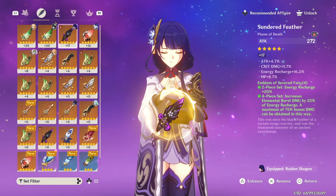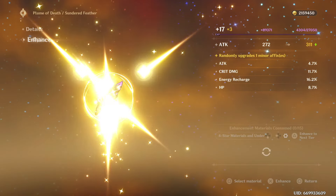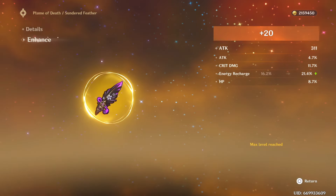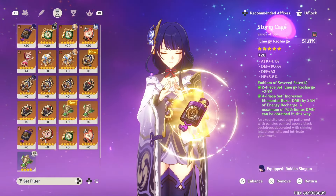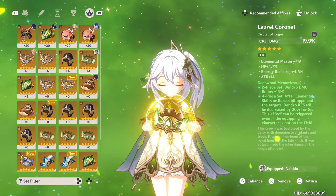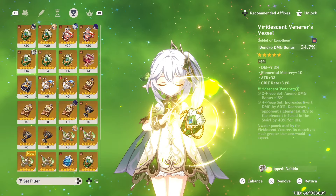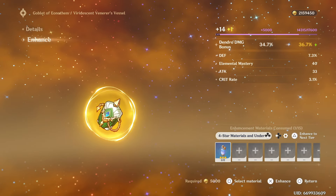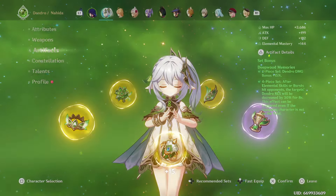Finally, I was able to level up the last artifact for Raiden Shogun — it went to energy recharge, which is great for her. Everything is at level 20 now. That's the end of the video — thank you so much for watching, don't forget to like and subscribe and share if you enjoyed it, and I'll see you in the next one. Bye!